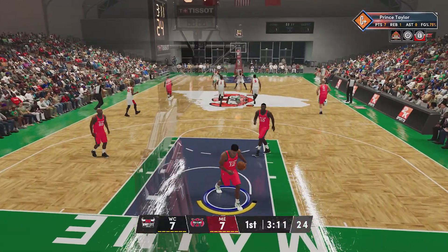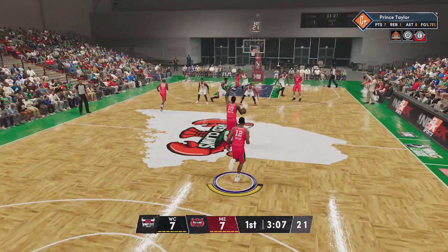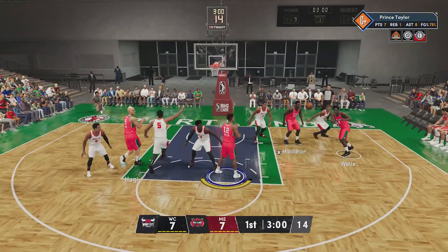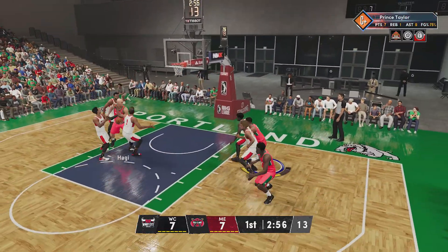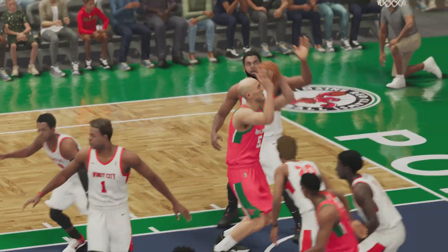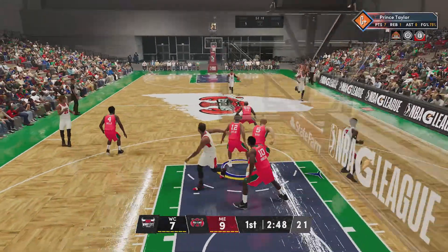Leslie — that's good. There's a little confusion with the defense as to who was supposed to be guarding. Taylor on the wing. Right side, Wells. Over Leslie. Here's up — throw it down, Yosella! What a remarkable display of athleticism. Glad the Impaler knows how to finish in style.